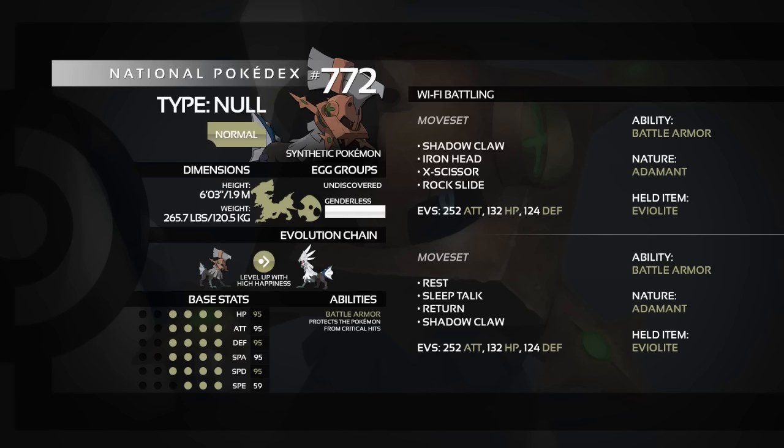Going full defensive is an option but isn't ideal — you'd survive hits but wouldn't deal much damage aside from Rest and Sleep Talk. It's better to balance offense and defense. The downside of this set compared to the first is less coverage — Return is your main attack, with Shadow Claw as backup for Ghost types or Rock types that would otherwise wall you.